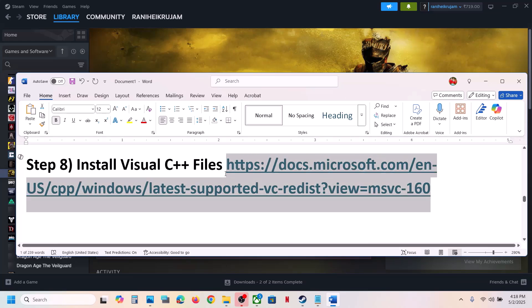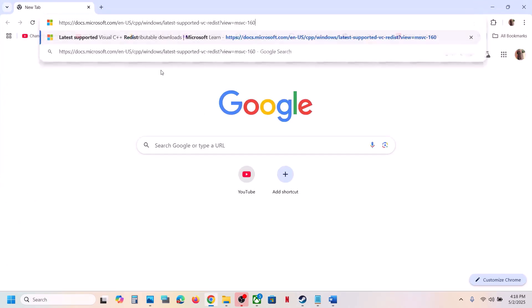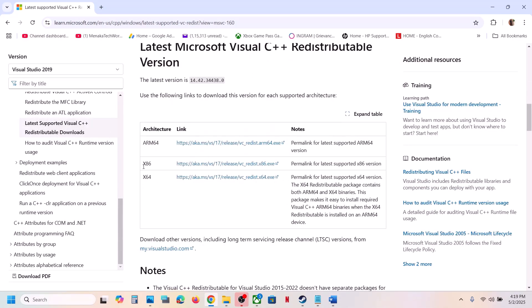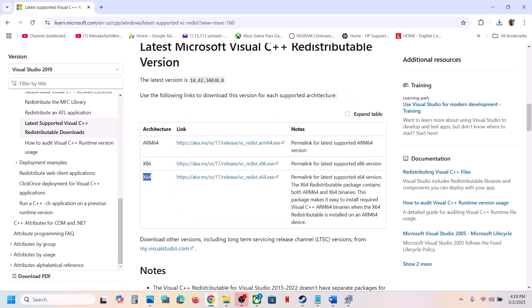The next step is to install Visual C++ redistributables. Copy the link provided in the video description and open it in a browser — it will take you to the Microsoft website. Download the x86 version and run the EXE file. If you see the Repair option, click Repair; if you see Install, click Install, then click Yes to allow.